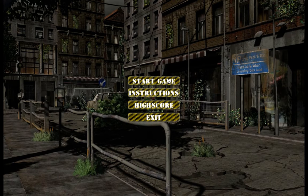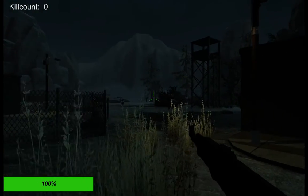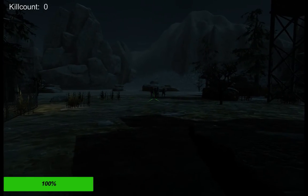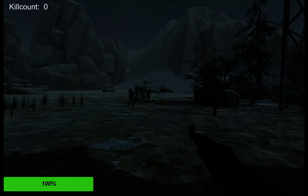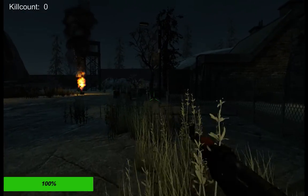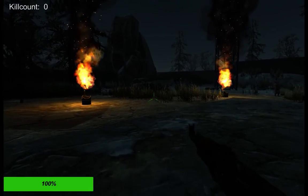We've got a very basic menu system — no settings, just very basic. The map, I believe, was an asset off the Unity asset store. And I also believe the characters and all the animations are from Mixamo. Both are very good assets to have in the game. I'm very happy with them.